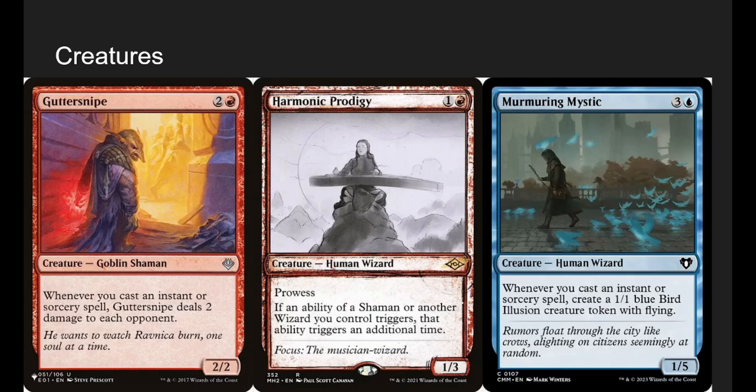Harmonic Prodigy has Prowess. If an ability of a shaman or another wizard you control triggers, that ability triggers an additional time. Looking at Guttersnipe and Murmuring Mystic — Murmuring Mystic makes a 1/1 blue illusion whenever you cast an instant or sorcery. With Harmonic Prodigy, since he's a wizard, that triggers twice, so we get 2 guys per spell. And Guttersnipe now deals 4 damage. Harmonic Prodigy is very good in this deck because we're running very few non-wizard or non-shaman creatures.